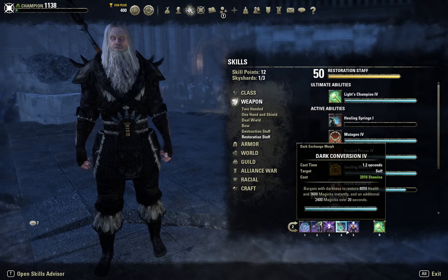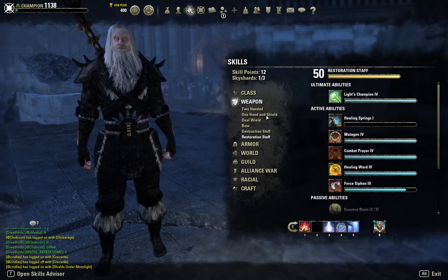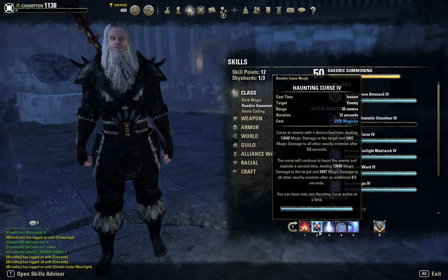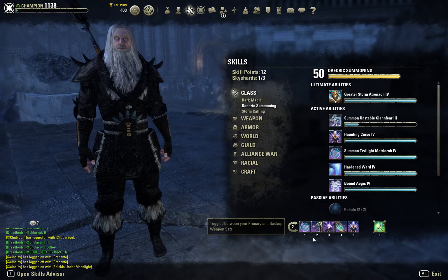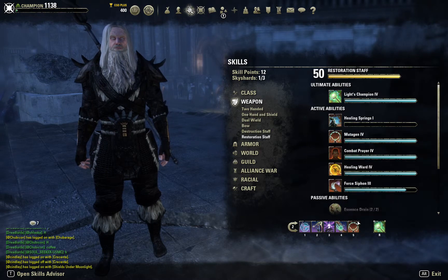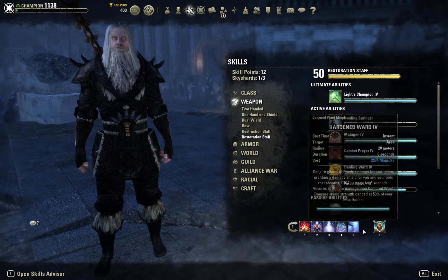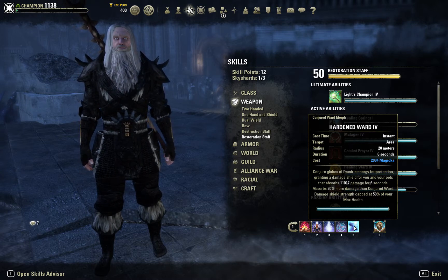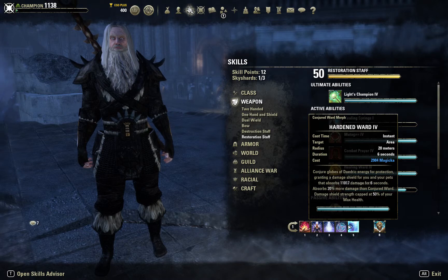Once I get the Master Staff, I'll probably remove Flame Reach and replace it with Haunting Curse, as it's just a more effective way to fight. And I'll replace another slot with Munagen, which heals you for quite a bit. Having Munagen plus a Hardened Ward shield will really make you tanky and hard to kill. That's probably the way I'll play it once I get everything set up.